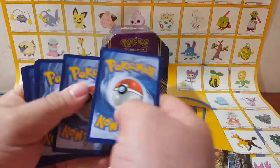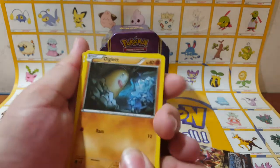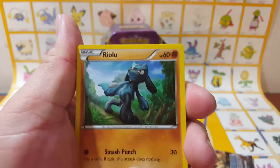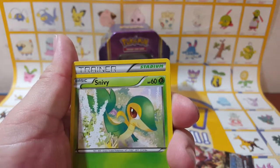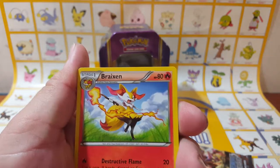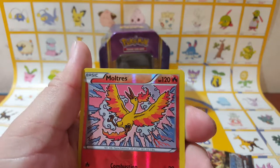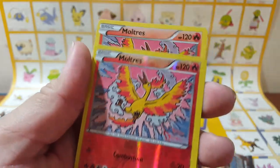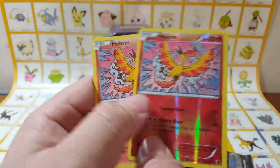Code card to the side. Let's get into it. Diglett. Riolu. Carbink. Deerling. Snivy. Fairy Garden. Brakeon. Scorched Earth. Ooh, Moltres — reverse holo rare! That is awesome. And then another one — a regular rare Moltres! That is awesome to get them straight back to back like that. That is pretty sweet.